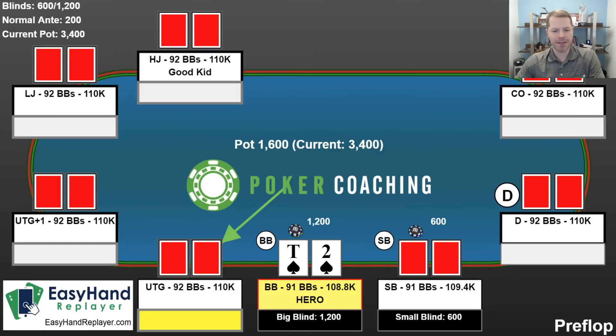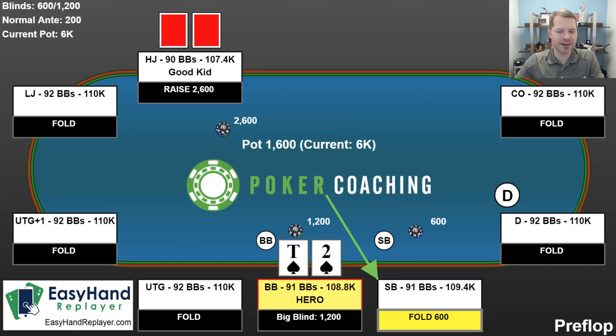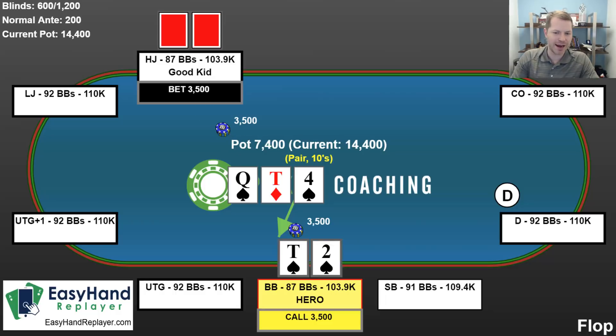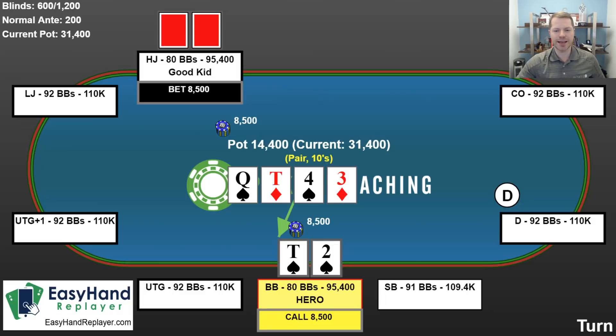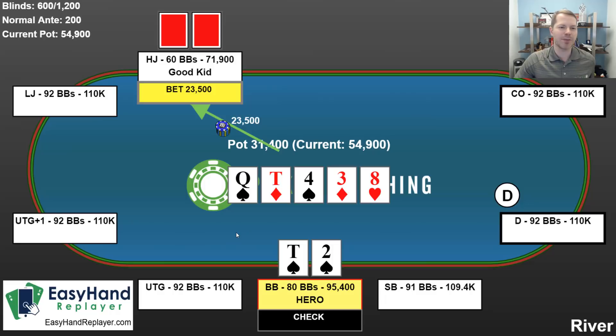Let's look at one more example. A player puts in 2,600 chips and the action folds to me. I call with 10-2 suited — don't try this at home, it's not a good hand. I check, my opponent bets 3,500, and I call with my middle pair and flush draw. Next card is a three; I check and my opponent bets 8,500. I call again. The river is an eight — I check and my opponent bets again, and this time I fold. I don't even get to see what my opponent has. On the river, if you think you don't have the best hand, you should get out of the way.